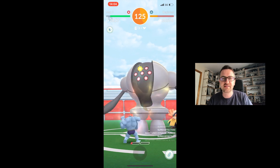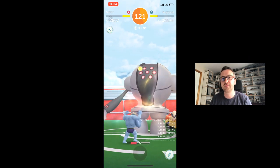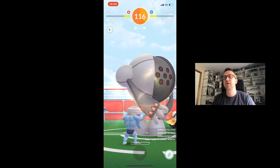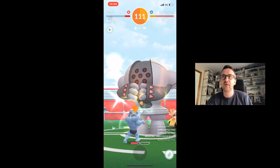At 173 seconds we did get Reggie Steel into the yellow on the health bar. Usually if you do this before 150 seconds you've got a very good chance of defeating the raid boss. Unfortunately here we're coming to a very important stage of the battle where we should have been jumping out on our last Pokemon to heal it up.